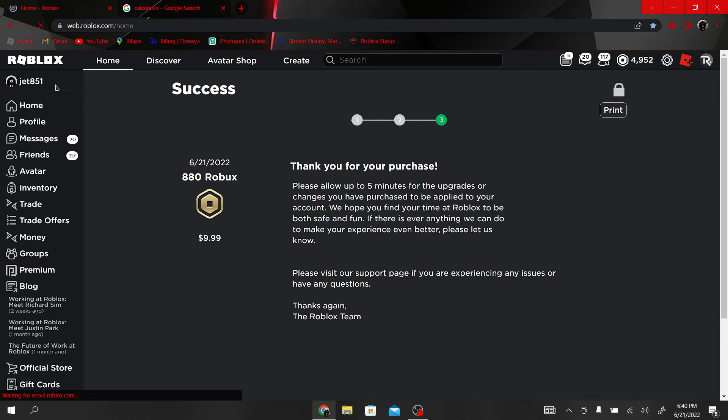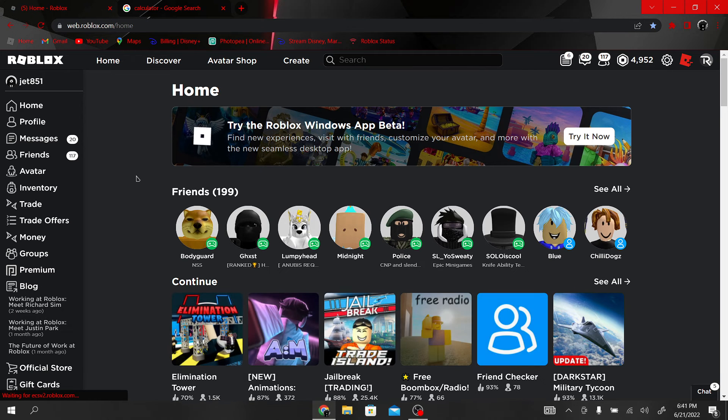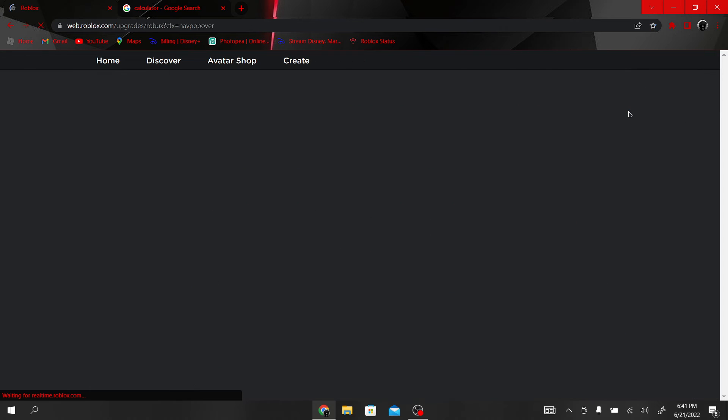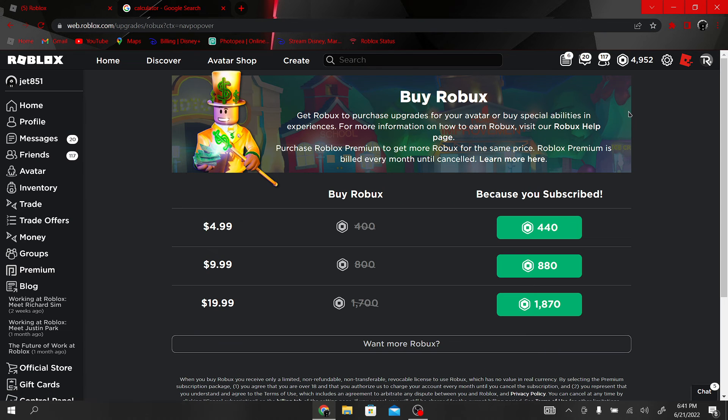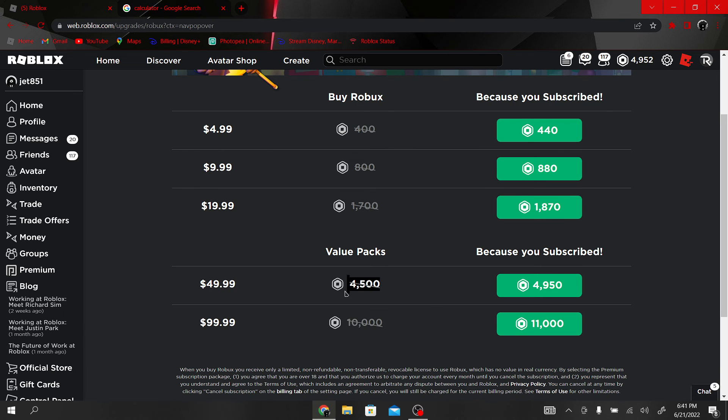And now you also have Roblox Premium! Look at this — I literally have Roblox Premium. That's literally a great way to get 450 more Robux out of what you buy. So just get Roblox Premium, guys — don't go for these packages at all, just go for these. Yeah, these packages are rigged. I'll see you later!